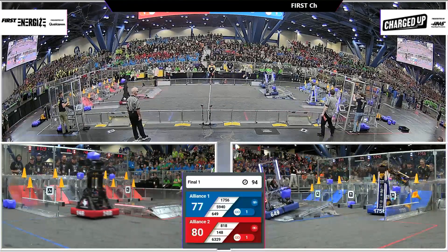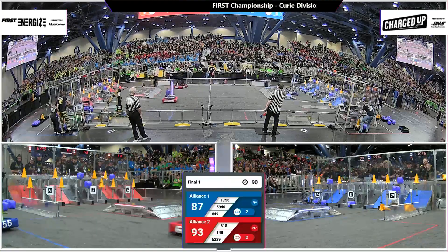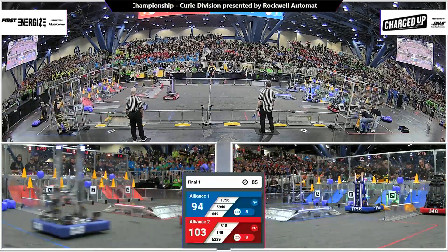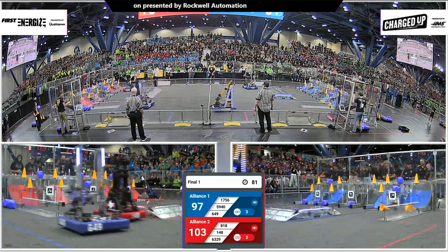Red alliance now with a slight advantage, 80 to 77. And 148 putting a cube in the middle row. Red alliance surging ahead 103 to 97.